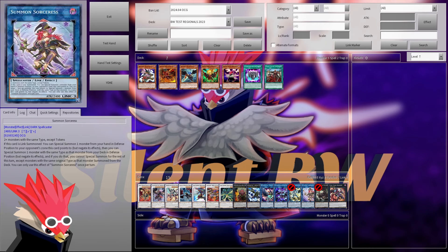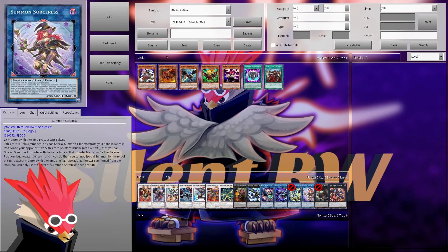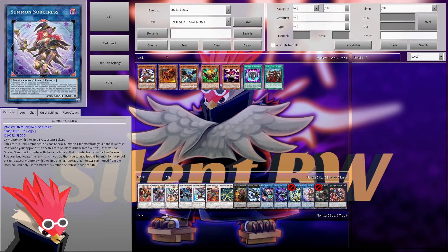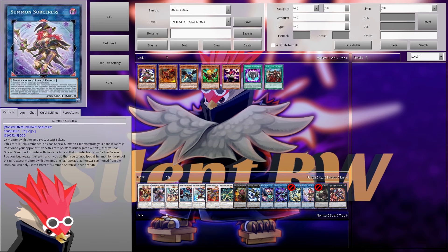What's up, it's Silent Blackwing here, and today we're gonna talk about Summoned Sorceress, a card that just got re-errata'd in the OCG, meaning it will most likely become legal overseas — basically in the TCG — with the re-errata'd version. So, how can I use this in my Blackwing deck, and what does this re-errata mean?